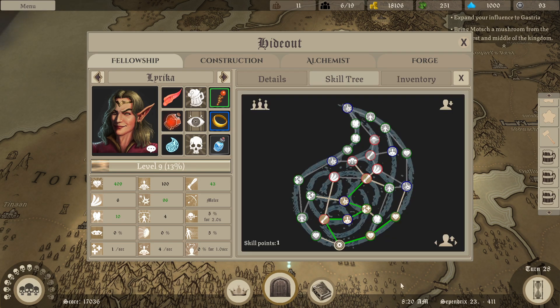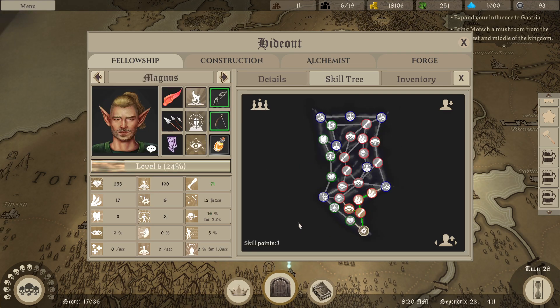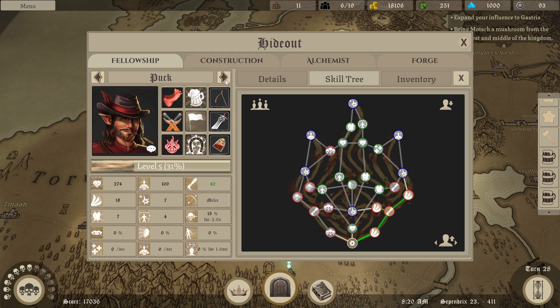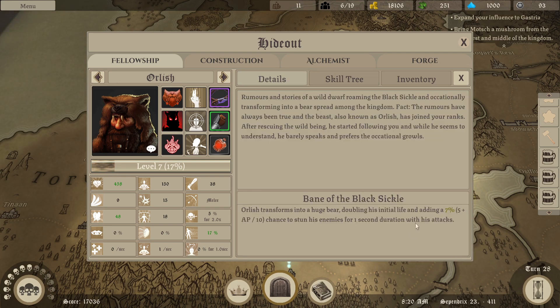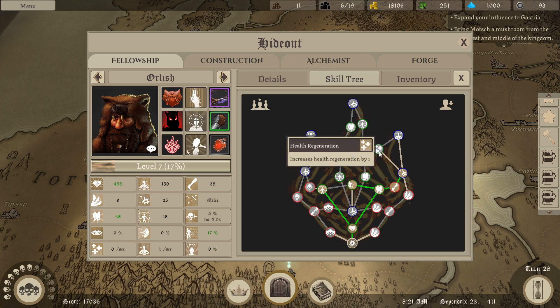A lot of level ups. More ability power for Lyrica. Crit damage for Magnus. Ori - ability power. Orlish - they have all those. I guess ability power. So how does this scale? 7%, so 5 plus AP divided by 10 - so ability power still helps. That'll get me up here as well, to health regen and all that.